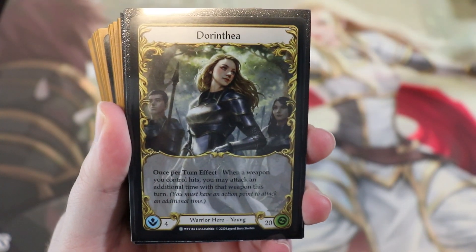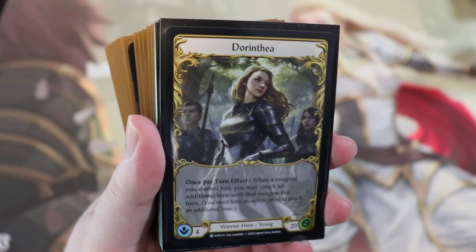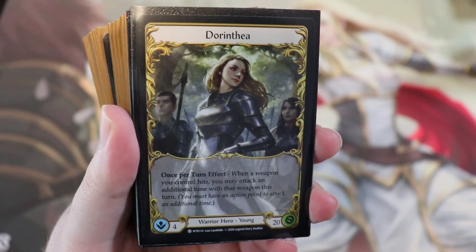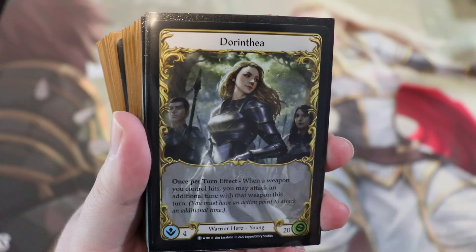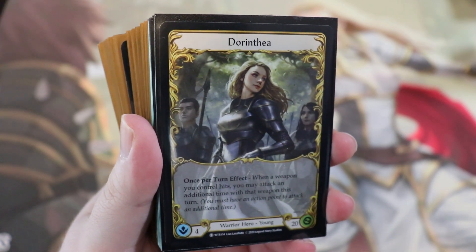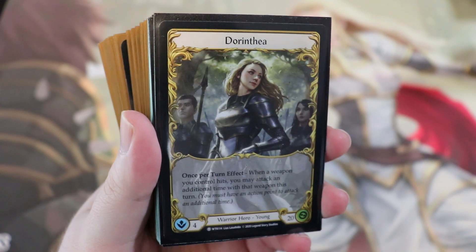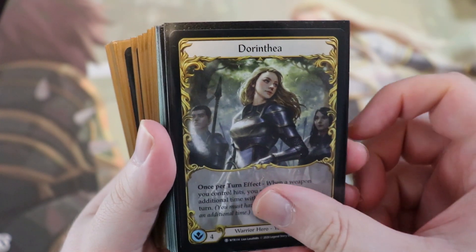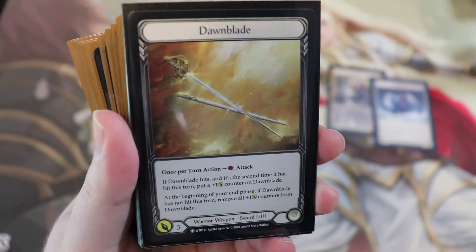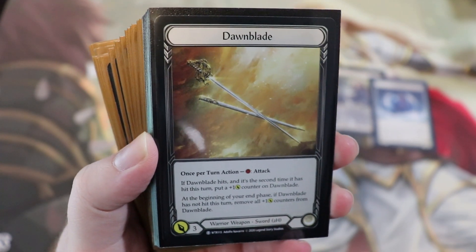Dorinthia has a once-per-turn effect: whenever a weapon you control hits, you may attack an additional time with that weapon this turn. It doesn't gain go again — it just lets you attack with a weapon a second time if you have an action point. She has four hand size and 20 health. Being able to hit with a weapon is super important, because you have to hit with it to attack a second time. Our weapon of choice is the Dawnblade — fantastic weapon.